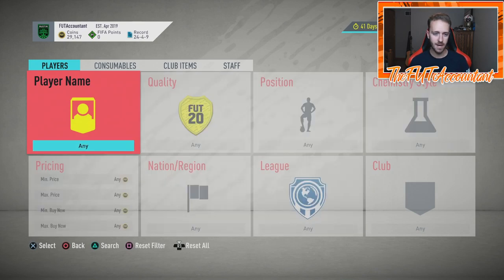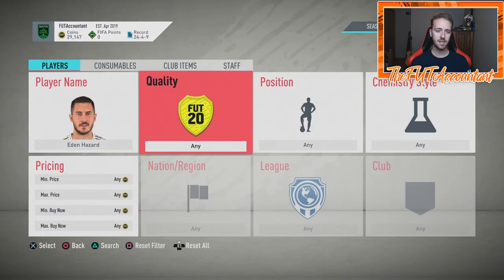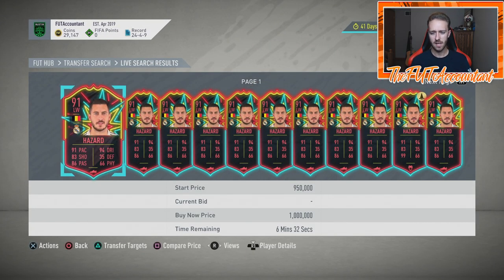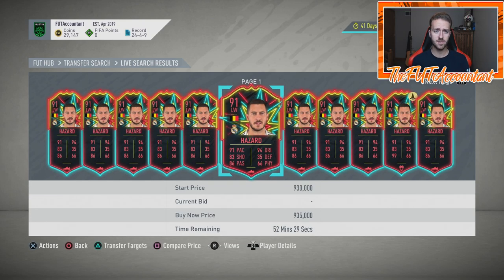I'm always a bit leery about investing when cards are still in packs. Right now these Ones to Watch cards don't have a ton of appeal beyond being live items. The Ones to Watch Hazard right now is 900,000 coins — you can buy regular Hazard for like 500,000 coins and it's the exact same card. But this is the live item: it has the opportunity to get upgraded, it's cool colors, and that's the current draw.